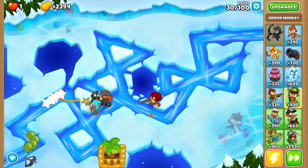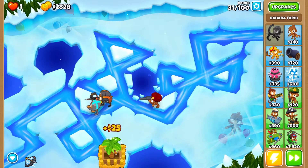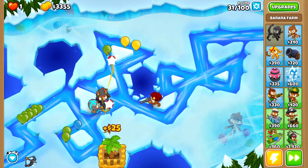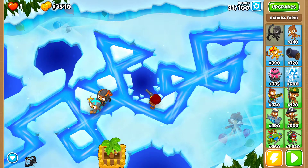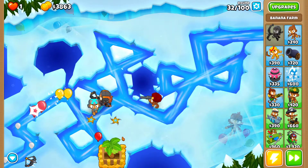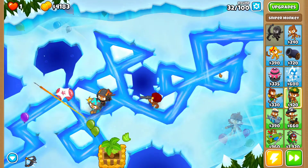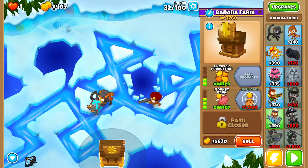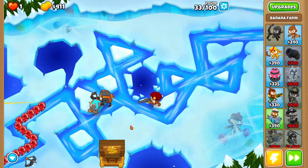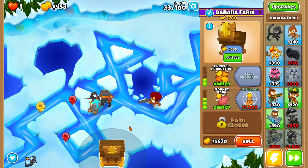Now that I have lead popping power I can pop all Bloon types, so I'm going to get the Bank next. With the Sniper — a tower with unlimited range — if some Bloons sneak past, you can change its targeting to First and destroy them before they leak. Just make sure you get the Bank at the end of round 32, not mid-round, because you'll lose about 75 cash.